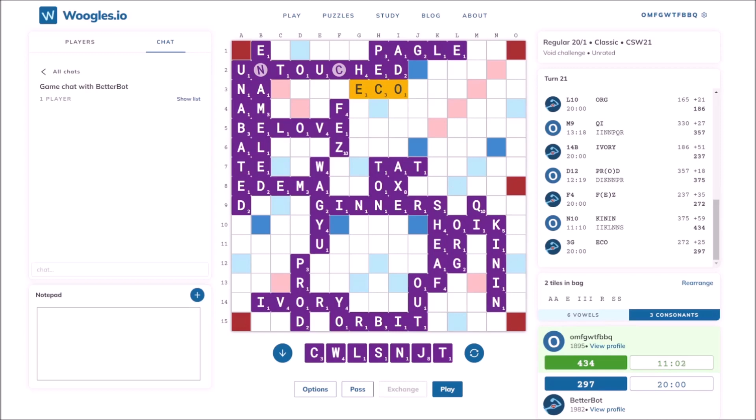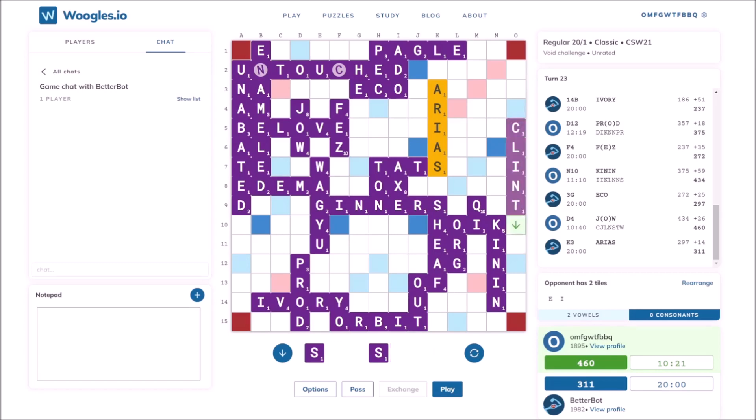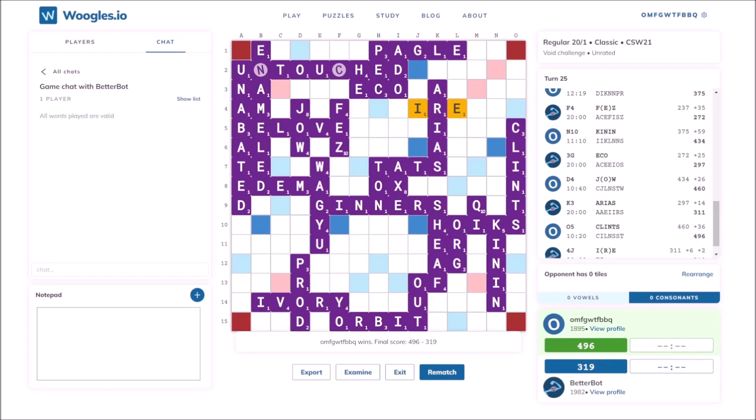I draw a bunch of consonants with no vowels, but at least I won't be stuck with the J or W, and I just need one vowel to play off most of C, L, N, T, and S. I'm pretty sure HOI takes an S, so no idea why he didn't play ARIUS through the triple word. This bot often does weird things, and I'm certainly not complaining. Anyway, he can go out with IE next turn, and it's not worth blocking even if I could, so the best I can do is play KLINTZ on the right to get rid of 6 tiles. Mission accomplished, although I did dodge a couple of big bullets this game — with the potential triple triple and the potential 150 point Z bingo.